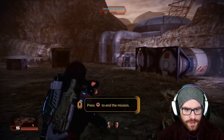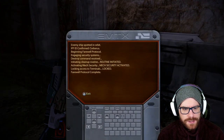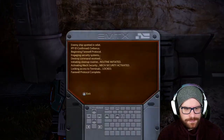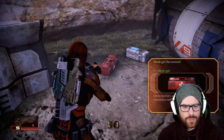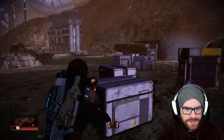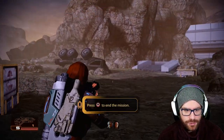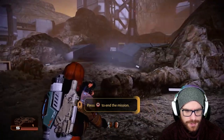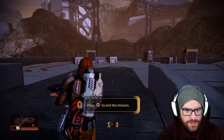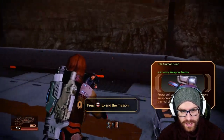We're not done though, because there is actually stuff down here we can grab. There's a security system we can access, and we can grab a med kit and some Element Zero — 500 Element Zero, in fact. If we go all the way to the back rear landing platform, we can see all these flipped vehicles. There are power cells over here which give us heavy ammo.